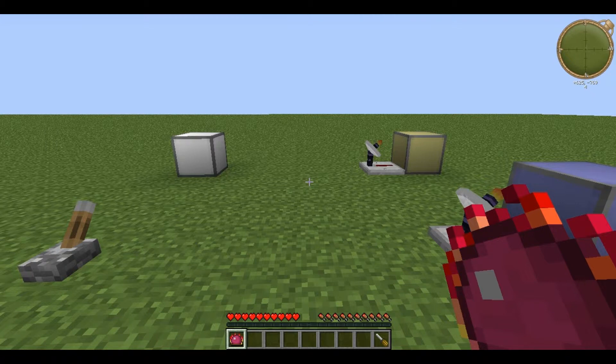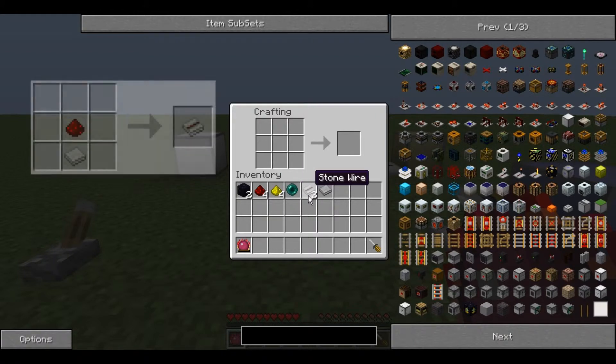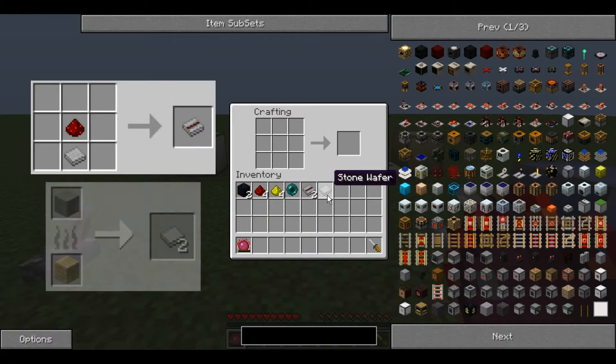First of all, the Wireless Transmitter. To craft this you need 2 Obsidian, 4 Redstone Dust, 4 Glowstone Dust, 1 Ender Pearl, 2 Stone Wire and 1 Stone Wafer.